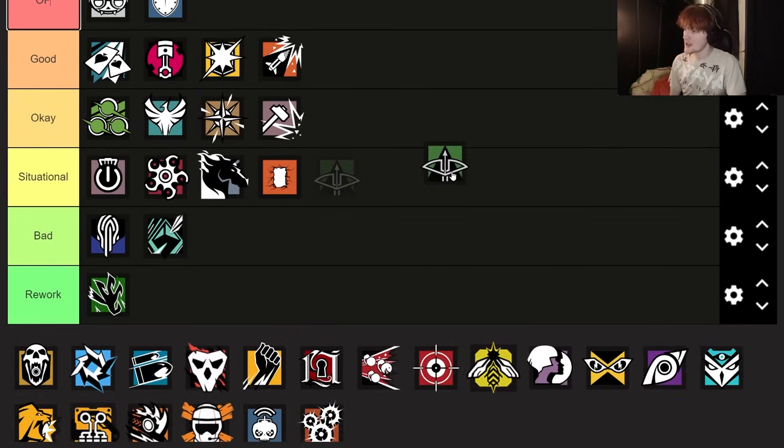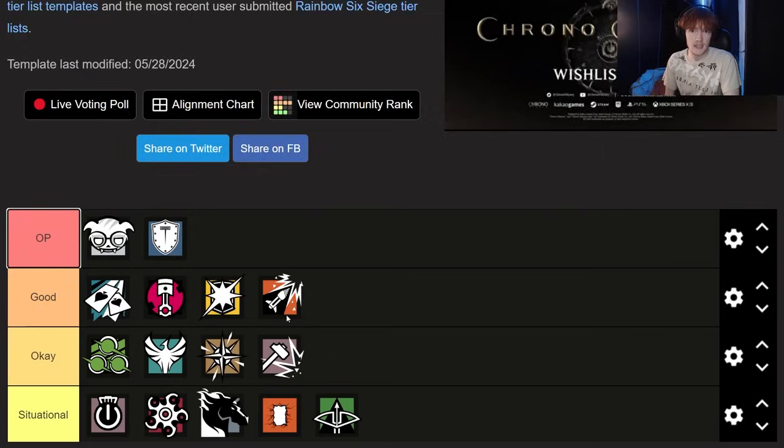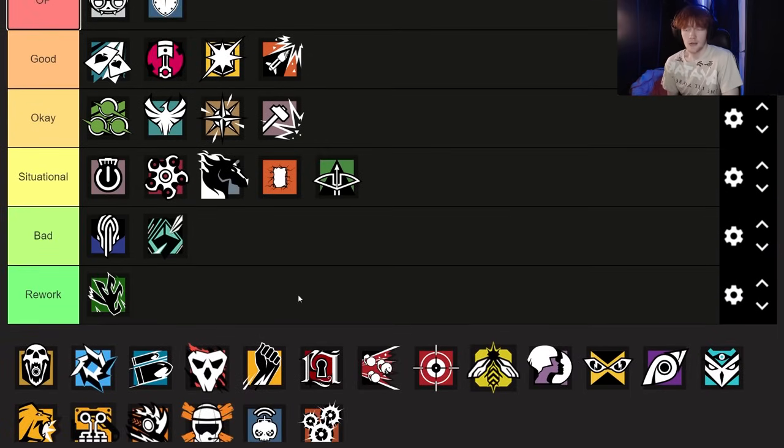Speaking of green operators, let's talk about Capitao. I think Capitao is pretty situational. You could bring him every round, but you're not going to get as much value as you would with somebody who has better area-clearing ability like Monty, for example. Capitao is okay and pretty nice, but you're just going to get value out of him situationally. I don't think really anybody would argue with that.